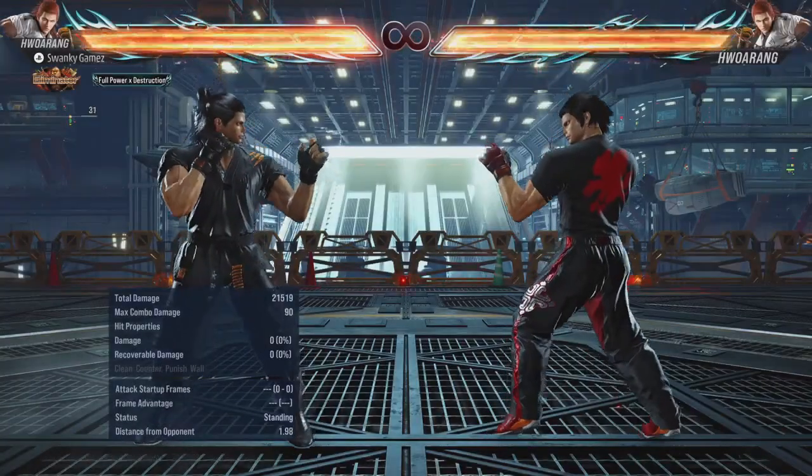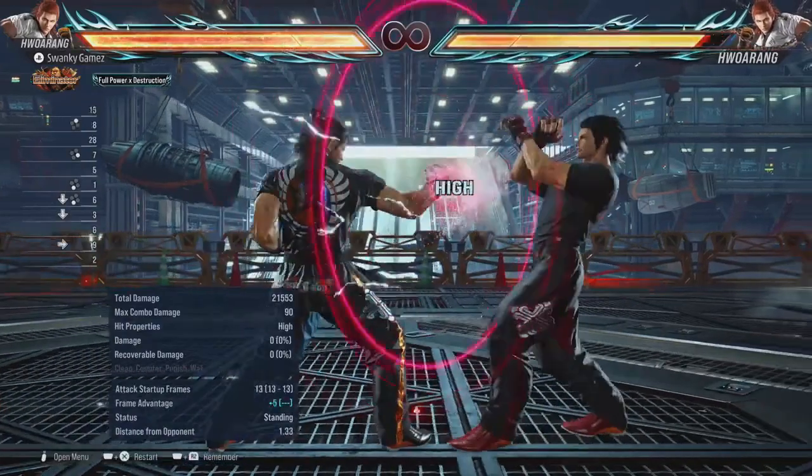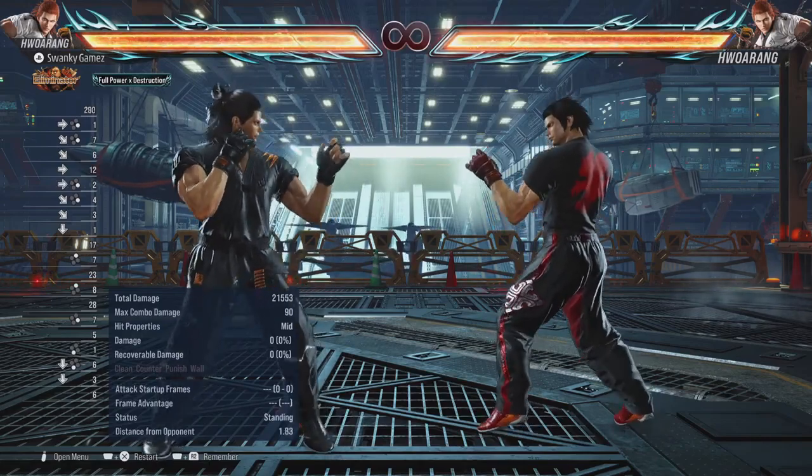The second pressure example: down 3-4-2, then a second 2 — the primary reason I throw a second 2 out is because some people will try to sidestep here and this 2 will actually track a lot more than you'd think. Then down-forward 4, and if you hold back it's actually plus 7 on block. If they try to hit into you, the down-forward 4 will launch them — pretty solid.